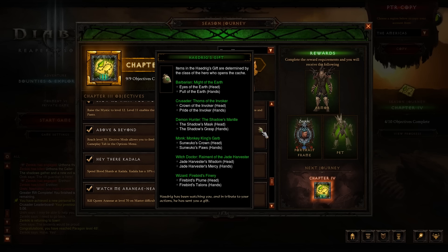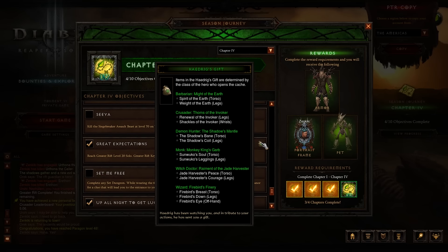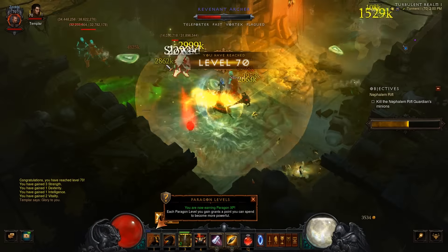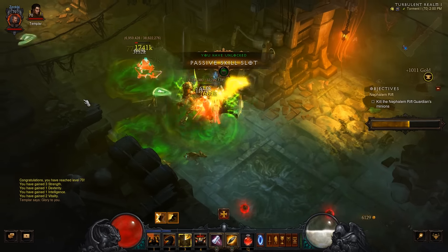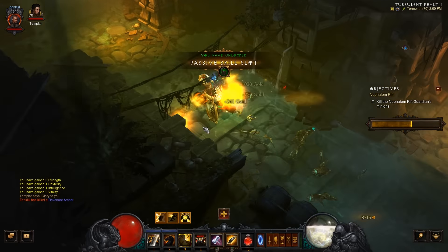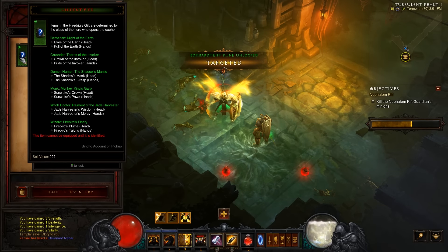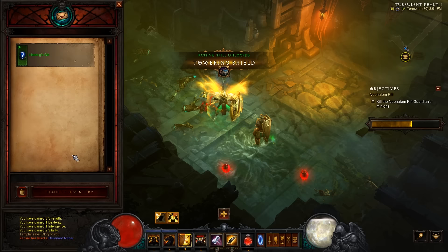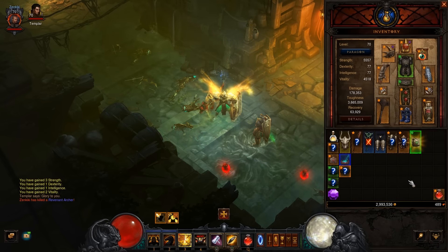You have to complete three objectives within the seasonal journey introduced in Season 4 and iterated on in Season 5. The first and easiest objective is simply to hit level 70. The second you hit 70, a mail notification will pop up in the bottom left corner. Open the cache and it'll contain two set pieces, giving you your two-set bonus right away.